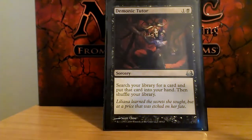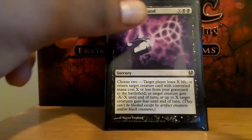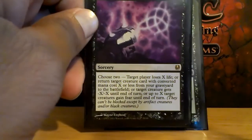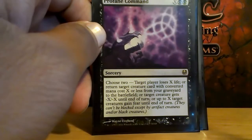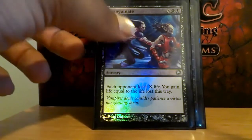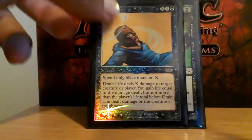There are 14 sorceries in the deck. Demonic Tutor. Profane Command, which works really well in this deck — whether to reanimate something, make someone lose their life, or kill a creature. I've never used it to give my creatures fear, but the other three abilities are pretty good. Exsanguinate — my opponents lose life, I gain life. Drain Life — something takes damage, I gain life.